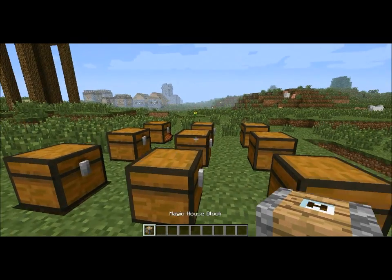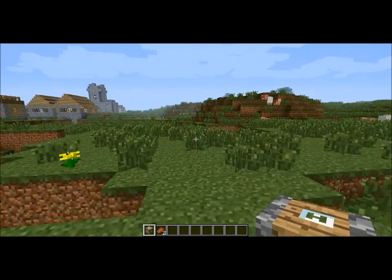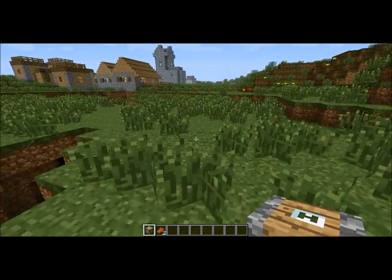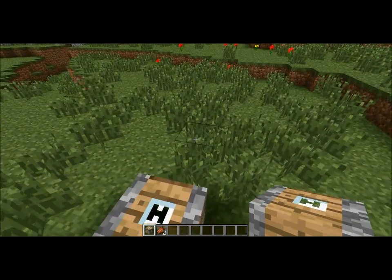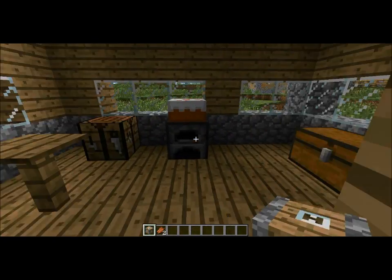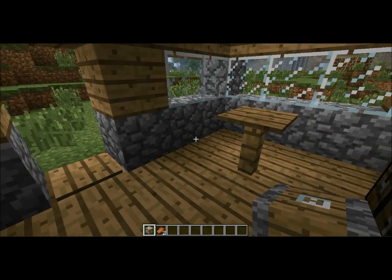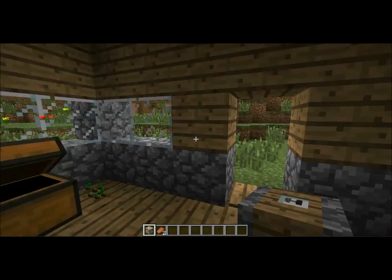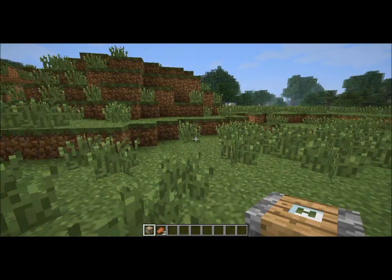And we're going to go put this down somewhere near the village. So we'll jump on this. Perfect. Should be a door here but I guess not. Come in. And then you got a nice little cake, a crafting table. Kind of like a villager's house. And a chest with some starting supplies in it. Not bad — for a starting house if you really need one. And it's really not that hard to make.